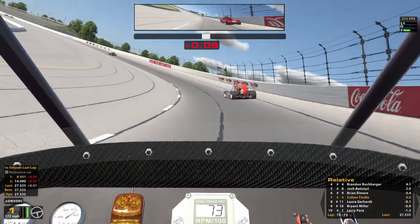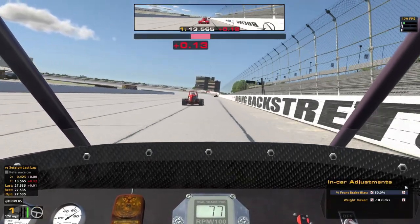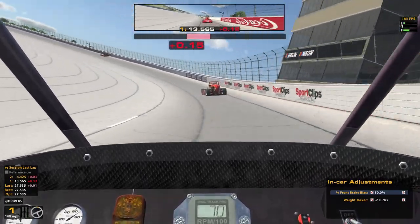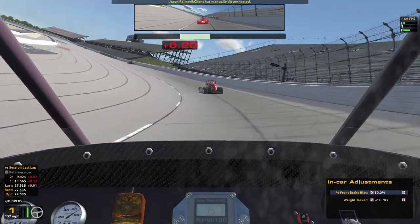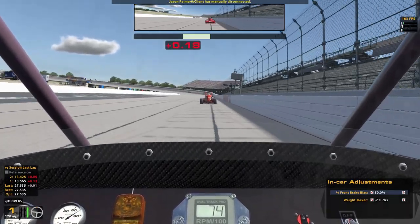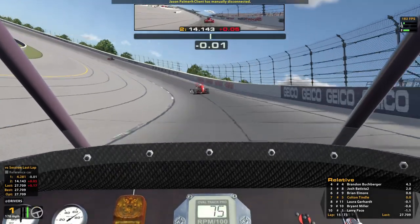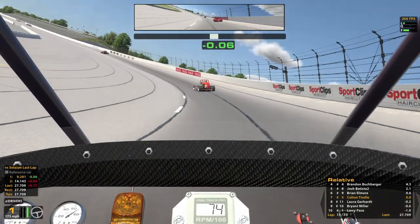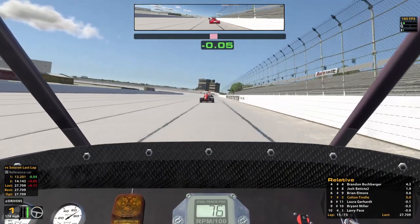Yeah, that is a little scary. We're going to move that weight jacker — three clicks. Someone has left, should've been some sort of issue. It's back on relative. How are we feeling in one and two now? More stable — I like it. Still a little scary though.